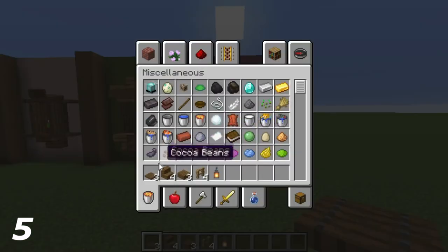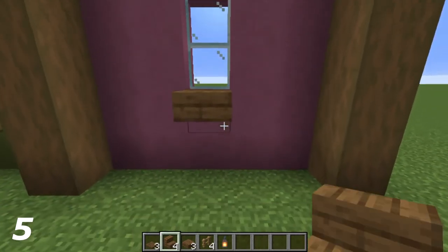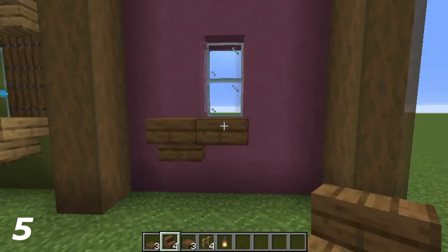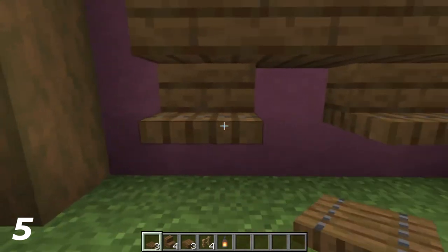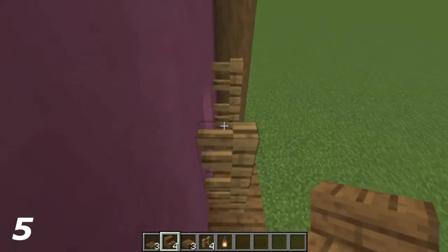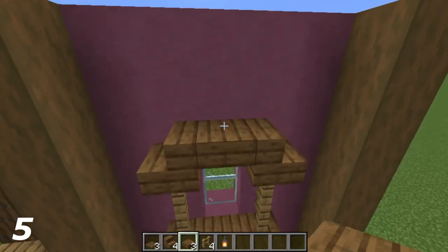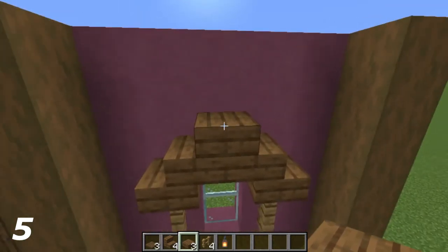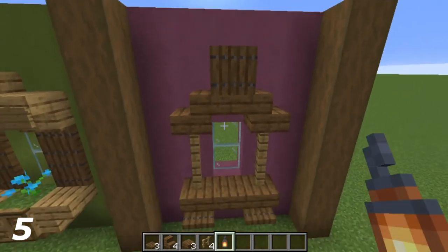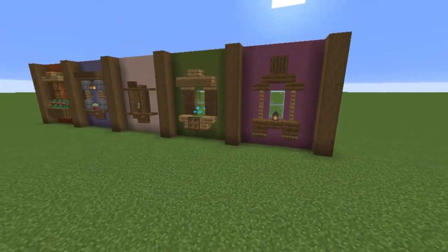For the fifth and final design, what you need is three spruce trapdoors, four spruce stairs, three spruce slabs, four oak fences, and one lantern. With the glass, put a top-half spruce slab. To the left and right put upside-down spruce stairs. Below these stairs, a top-half spruce trapdoor. On top of the stairs, two-high oak fences. On top of those fences facing inwards, put a spruce sign. In between the stairs, a top-half spruce slab, then one on top of that. On top of that top slab, put a trapdoor facing upwards, and finally add the lantern on the middle slab in front of the glass. That's the fifth design done.